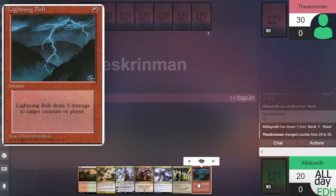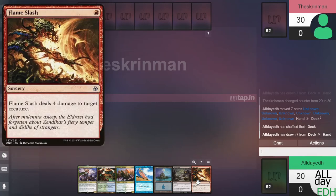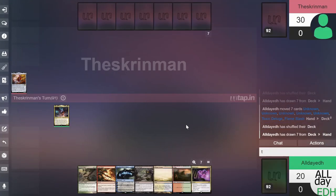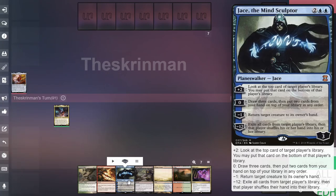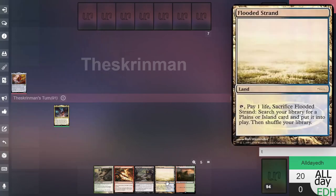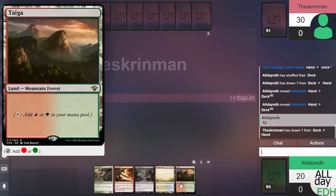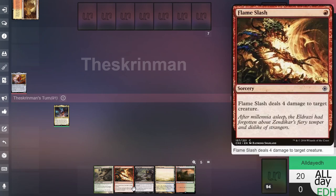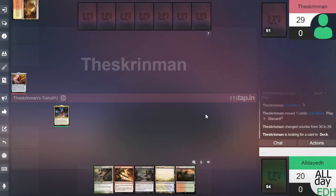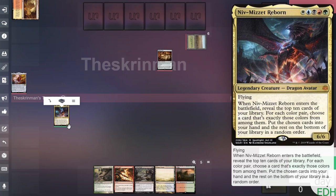I'm going to draw seven. We have one land — in this deck we want a lot of lands to start. Two lands here. I don't want them all but I think I have to keep that hand, so I'll put two on the bottom. Let's do Jace and Kai's Guile and we'll keep. In my hand I have Kitchen Finks, Flame Slash, Toxic Deluge, Flooded Strand, and Tyga. This deck has a lot of removal in it — the point is to remove any problems we face, get five lands of different colors out to play Niv-Mizzet Reborn, and then start swinging. Niv-Mizzet Reborn will hopefully give us a lot of card advantage with its ability.